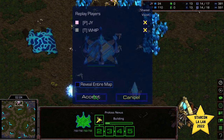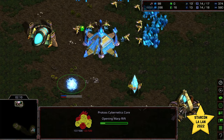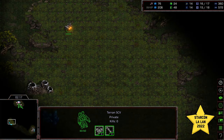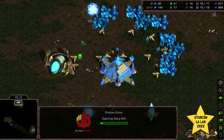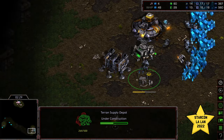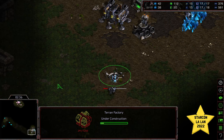Jaeyun looks like he's going to open up Gateway, skip the initial Zealot, drop that Cybernetics Core, and get a Probe check a little faster. The initial SCV scout for Whip is making its way to the 9 o'clock location, so we'll know where Jaeyun is located. Second pylon inside the base for Jaeyun. We have the standard Supply Depot defense alongside that barracks, but skipping initial Marine production to get that factory down a little bit faster for Whip.